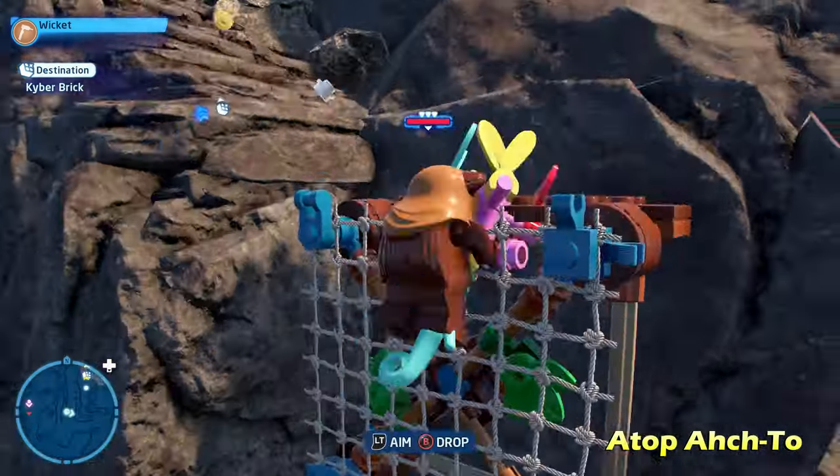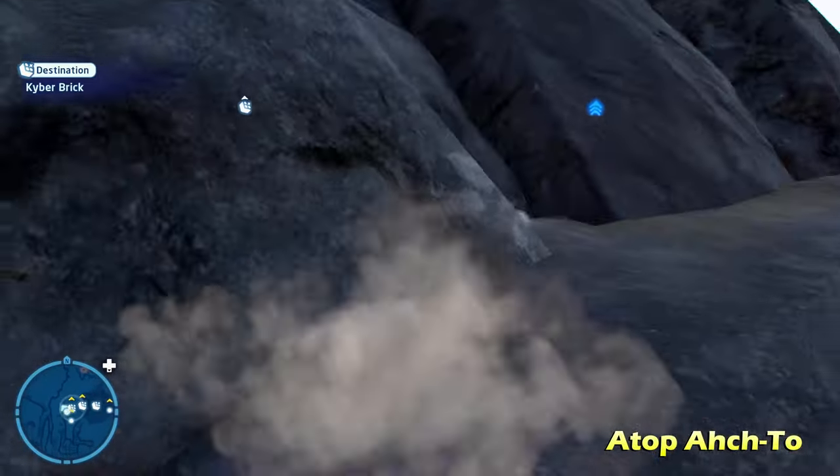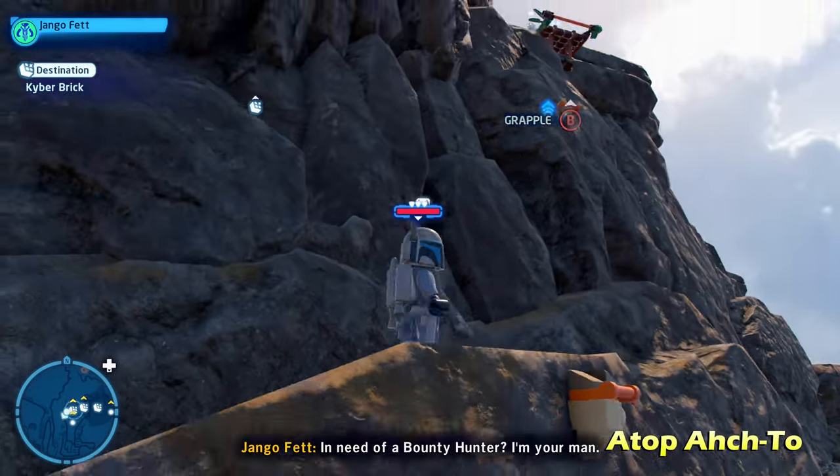We're going to switch to a scavenger character and use their net launcher ability to climb up this wall. From there I don't think we need any special abilities — just climb up with the orange pegs.